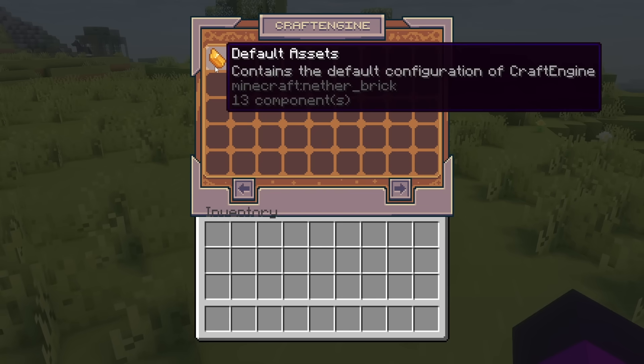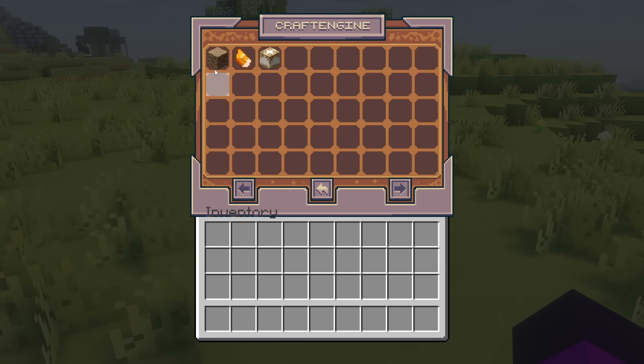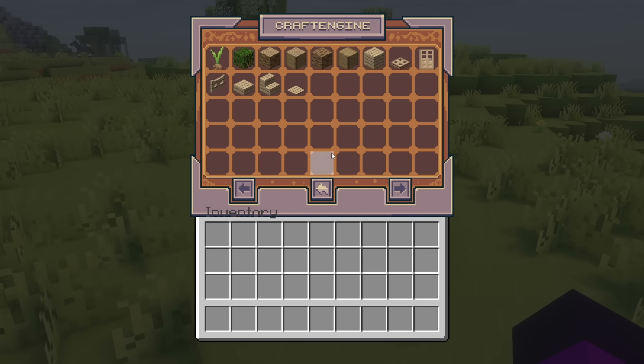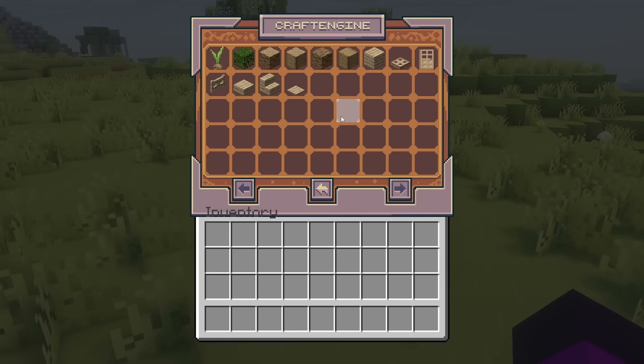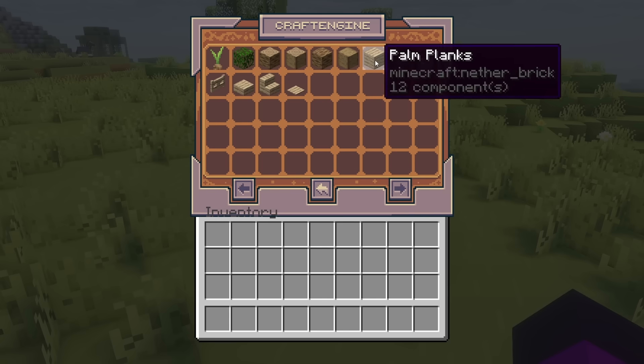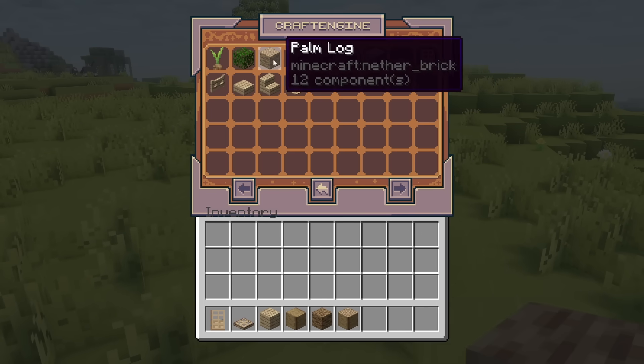And over here we got some default assets which always come with the plugin. So we got three categories: Palm Tree, Topaz, and then Miscellaneous. You can see that they added a completely custom type of wood to the game called palm wood. And essentially every single wood item inside of Minecraft now has a palm wood variant. So let's make sure to get one of each of these.